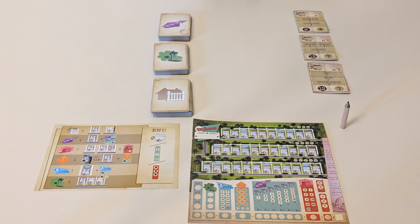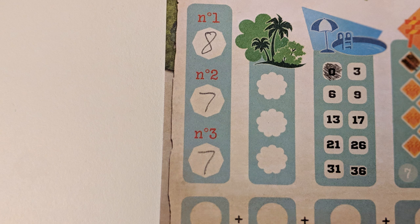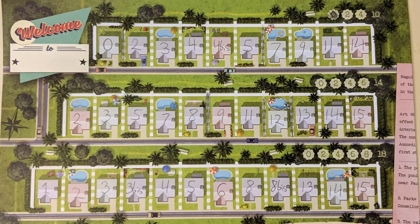Otherwise, players continue flipping three cards each turn and playing simultaneously until one of the following things happens: a player receives three building permit refusals, a player achieves all three city plans, or a player has written numbers in every single house on their sheet.